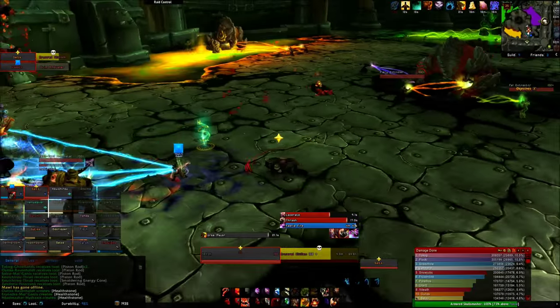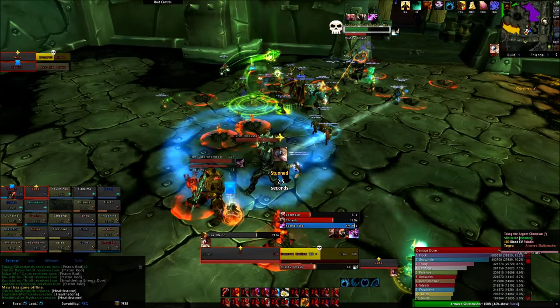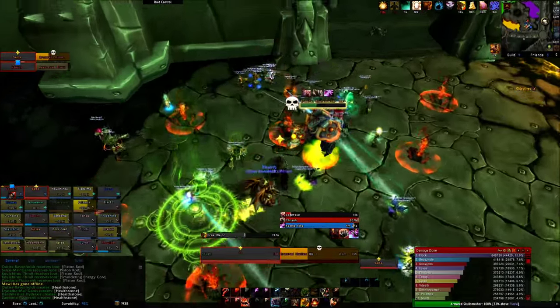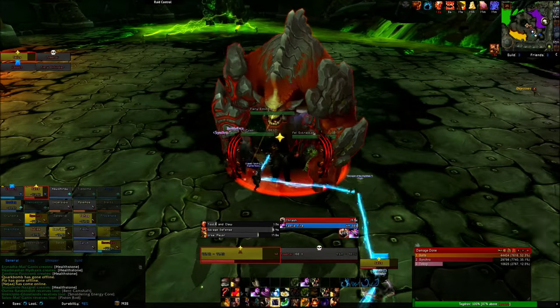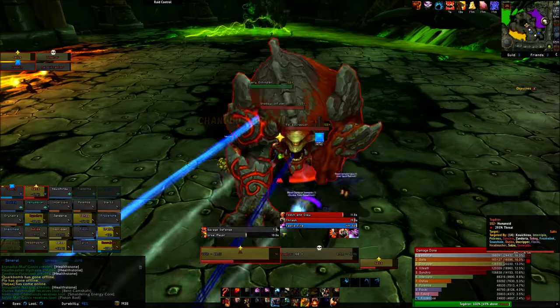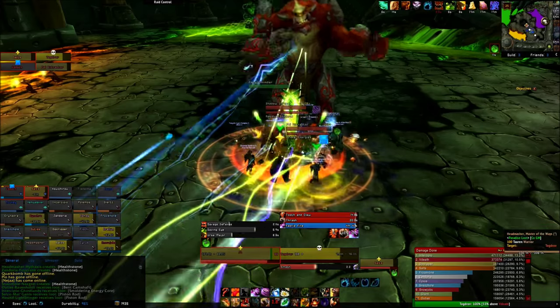First, try to get the patrolling group and pull them back to the entrance of the room. The skull smasher — the big guy — will knock you around and deal lots of damage to random people, so be sure to have your back to a wall to avoid flying into one of the other trash packs. Each of the big guys with casters should be pulled separately. The casters do some basic damage, but note that the hands mechanic doesn't apply in LFR.